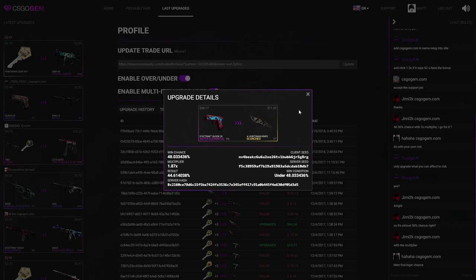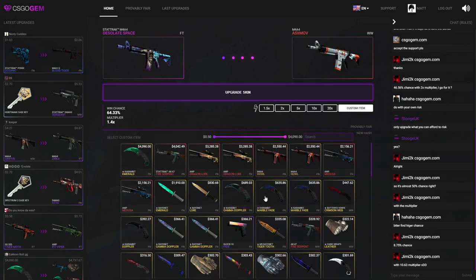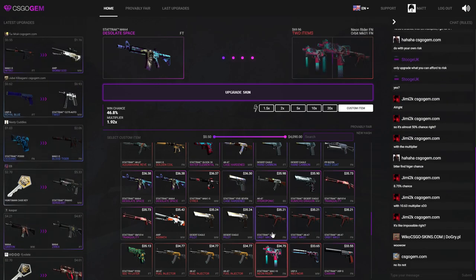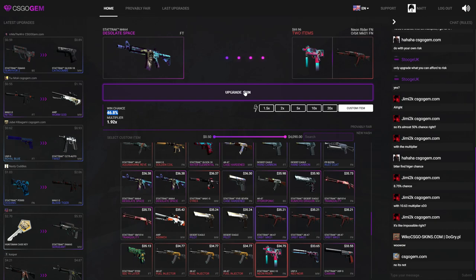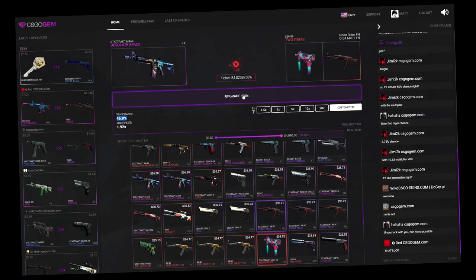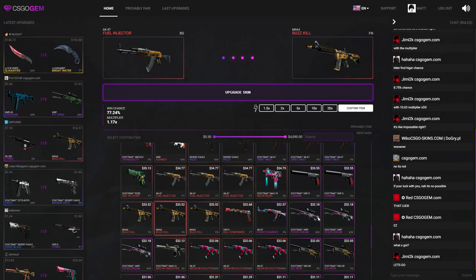I got a knife now, so I'm going to go for this StatTrak M4A4 Desolate Space Field Tested to an M4A4 Asimov Well-Worn. I don't really like that skin, so I'm going to go to the custom tab on the website. I can actually downgrade my item but upgrade at the same time — I can select two items worth more than this one, I'll still have around a 50% chance but I'll get two items instead of one. An 84. I'm going to select another item — hopefully I can get this upgrade because if I don't I won't have many skins left.